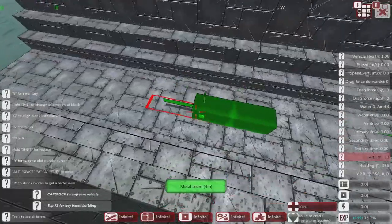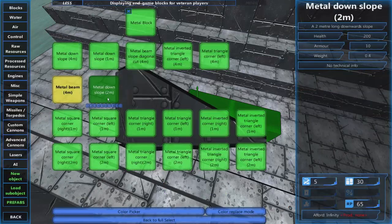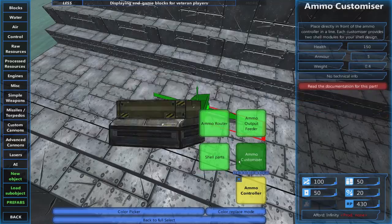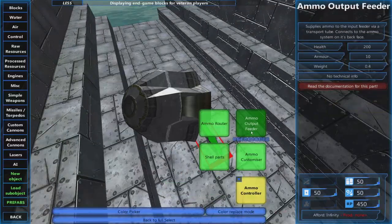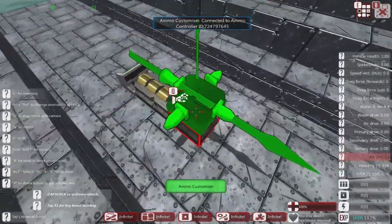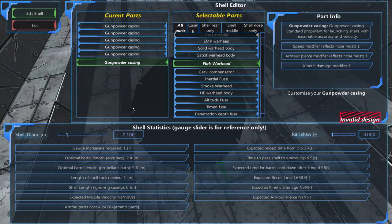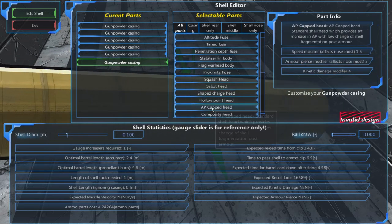You might think, what's the point of a different shell if you can only use one at a time? Well, yes and no — you can have different alternating shell types in the gun clip, making it a mixed clip. So sometimes the gun will fire flak and sometimes the other shell type. We're going to create a double system — a second shell type that's a little cheaper and faster-firing.